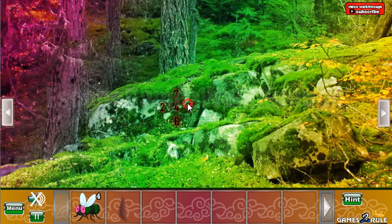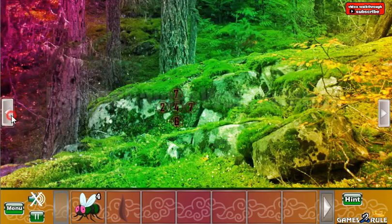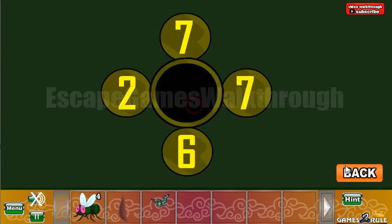Now going to the left. Let's look at this hint: 7, 7, 2, 6, and 4 in the center. We need to set these numbers here — 7, 7, 2, 6, and 4 in the center. We've got the butterfly.